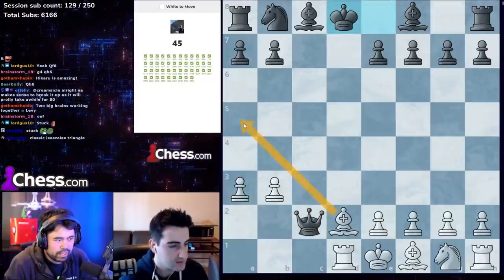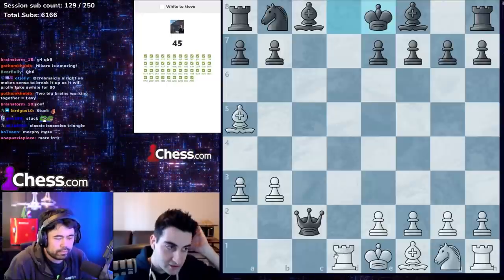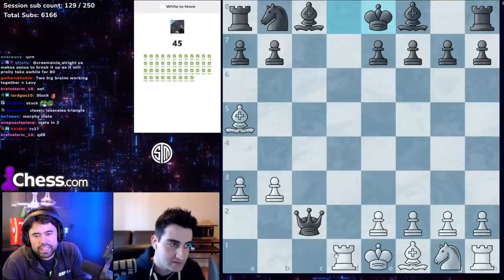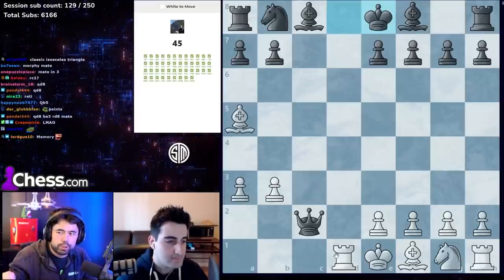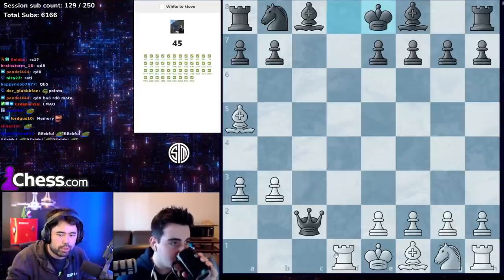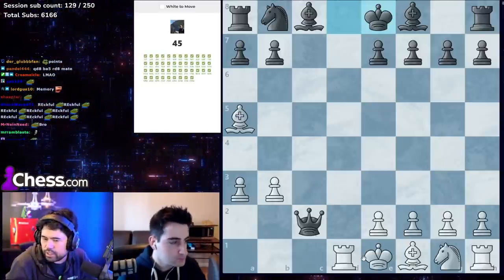Double check? Wait — did he find a queen sacrifice? It was a little different: bishop g4 check, king e1, rook d1. I'm not sure if he found it — actually I think he did find it.